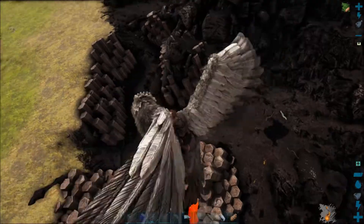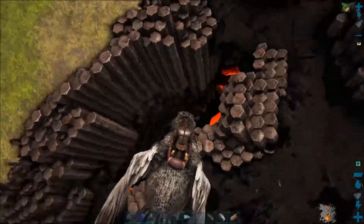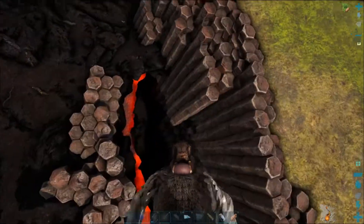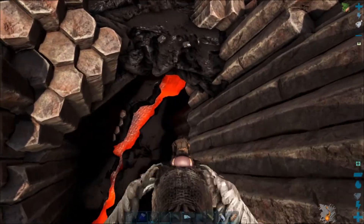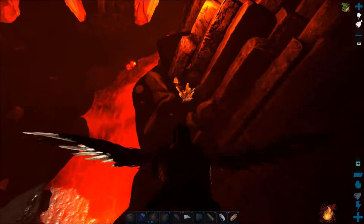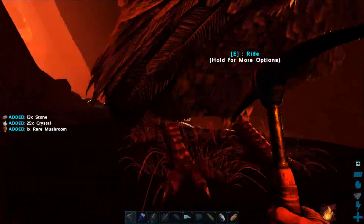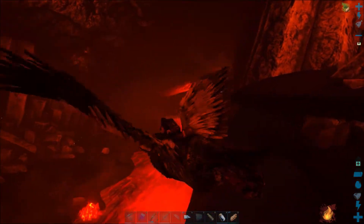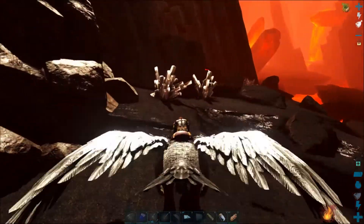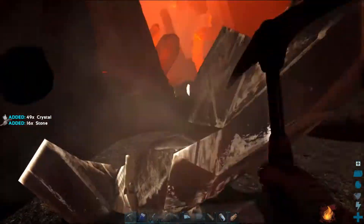Over in that direction is where all the females hang out — we have some over here too. Down here at this very edge where the land meets — our original base was that way. Down here is where I found the most crystal this whole time searching. It is hot but there is crystal all along the sides here. I came down here and never encountered a dino yet — not even once.